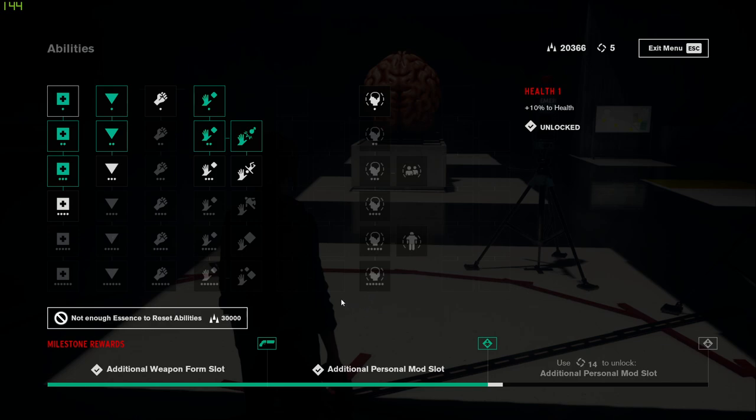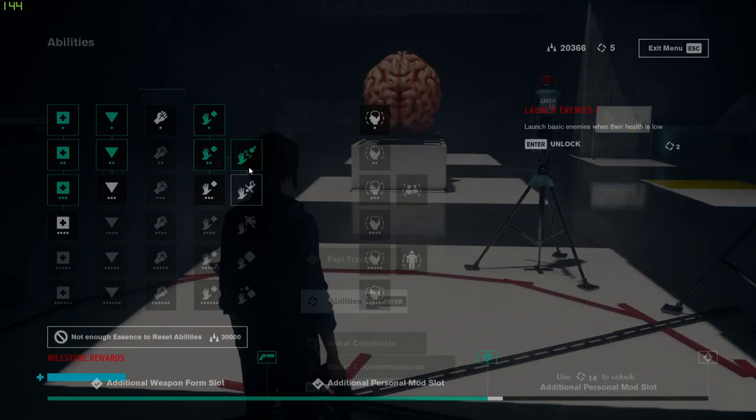I've got five ability points. Relay damage — not really necessary. Launch damage on basic enemies when their health is low. Or more health. I can add time to seize duration, but I don't know how much I like seize yet, so I'm going to save them and see.